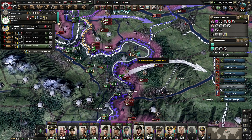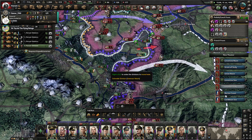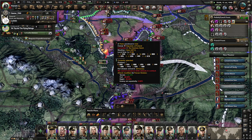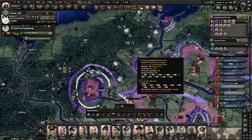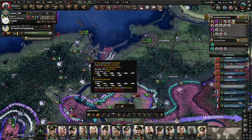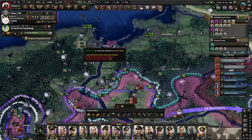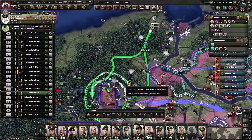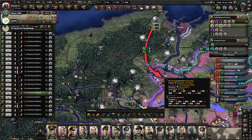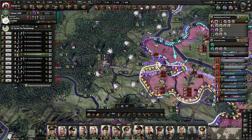Got 6 divisions. This is a bit large of a front for me to watch over. Gentlemen, I have found the entire British Navy — it is currently off the coast of Portugal. I want to send the military bombers. Run away from it.